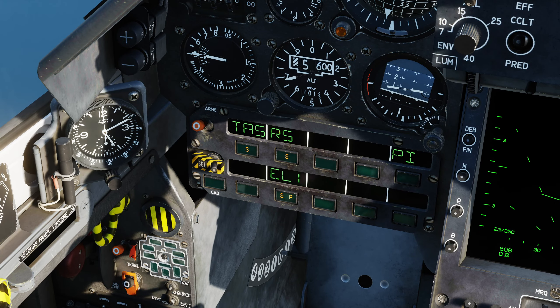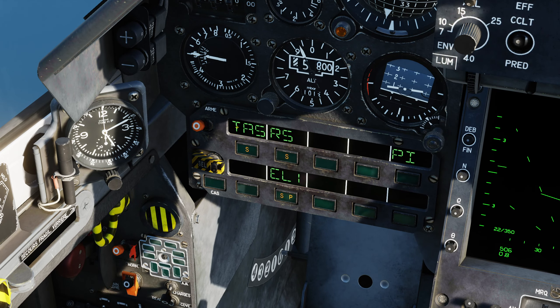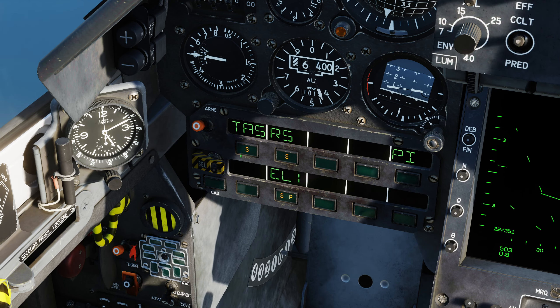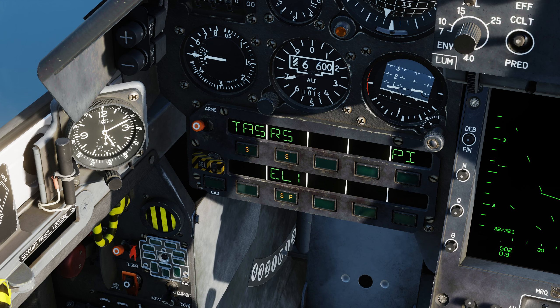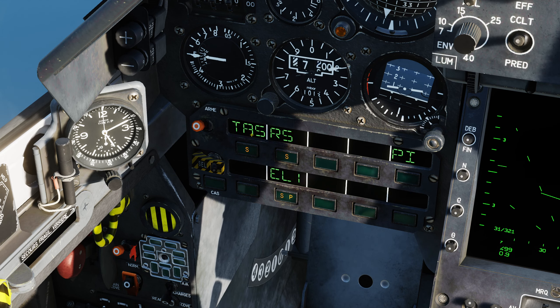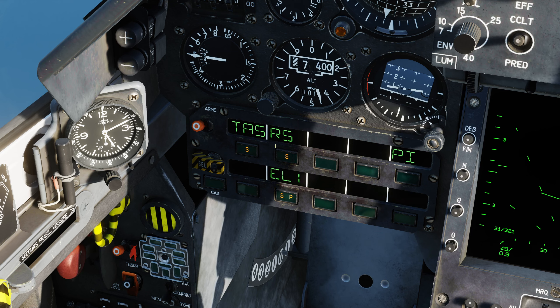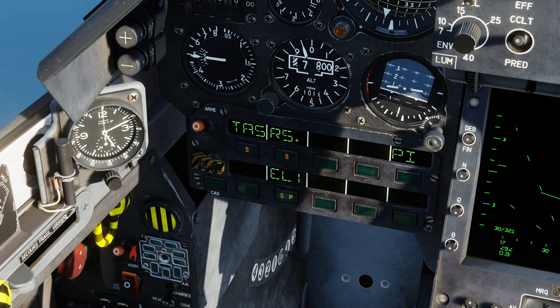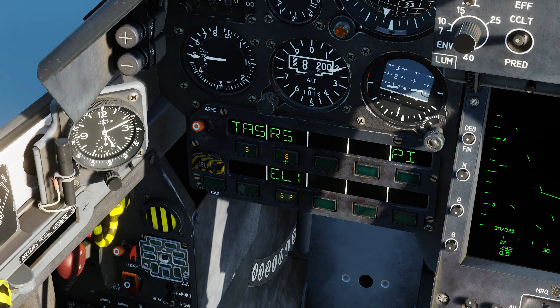One last thing to note: as usual when dropping weapons, once the weapon profile is selected you have options for TAS and RS. You want to make sure that both of these are selected. TAS simply means the weapon system will use the air-to-ground radar for ranging, and RS means that the radar altimeter data is also being used.